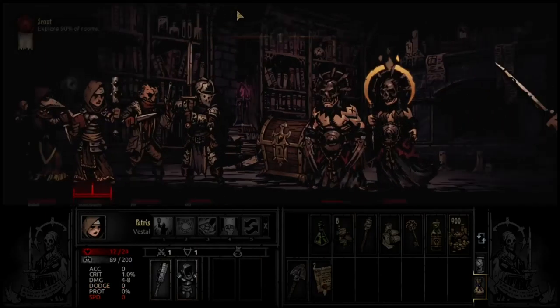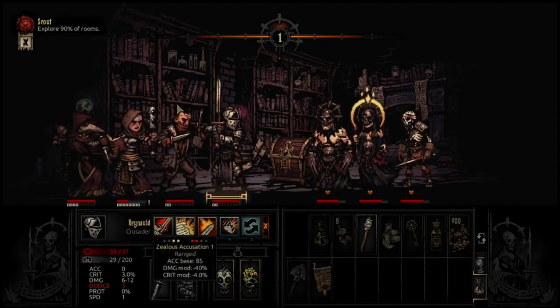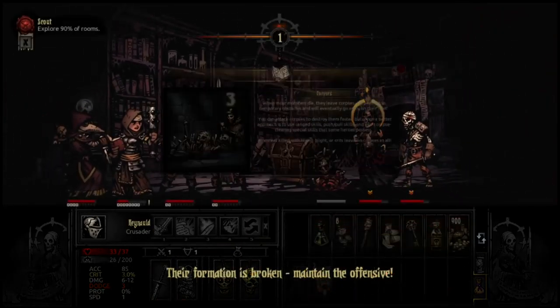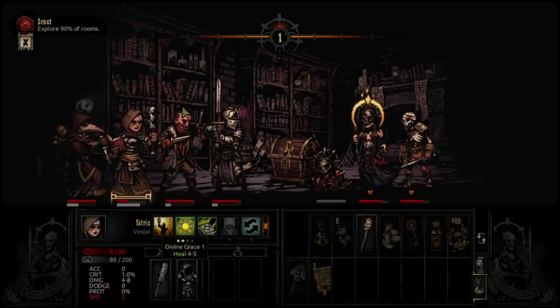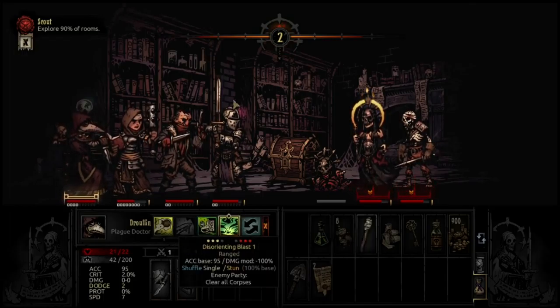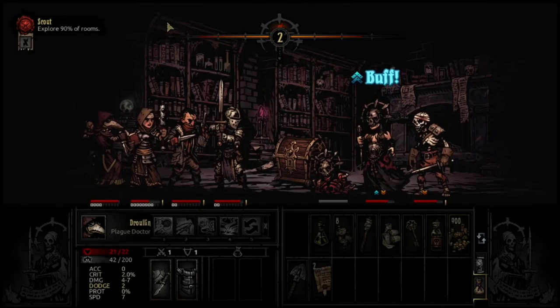They're really going for my one character. Zealous Accusation — plus 15 versus unholy. Smite on it. When most monsters die, they leave corpses which are temporary obstacles and will eventually go away on their own. You can attack corpses to destroy them — that's just funny. But often a better approach is to use ranged skills, push/slash/pull skills, and corpse-clearing special skills that some heroes possess. Monsters killed with bleed, blight, or crits leave no corpses at all — that's good. Heal yourself, you're not doing too hot. One health is one health. Come on, Grape Shot.